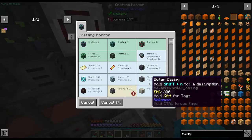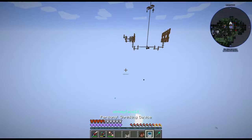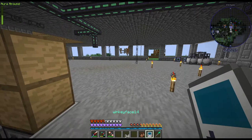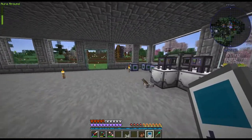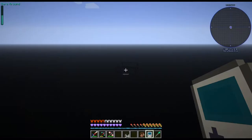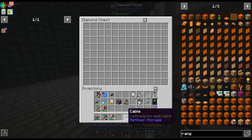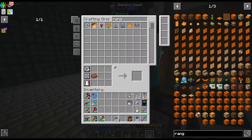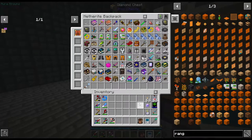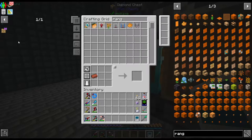We still need to craft 63 more steel casings. Let's actually gather up all the materials we need. Let's put away the stuff we don't need. The bucket goes back there. What do we need for this guy?